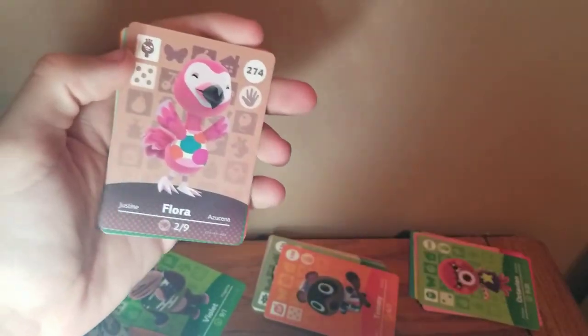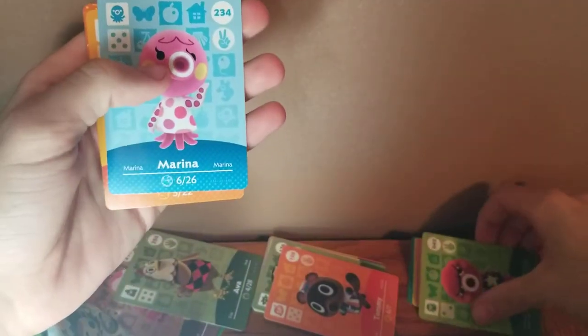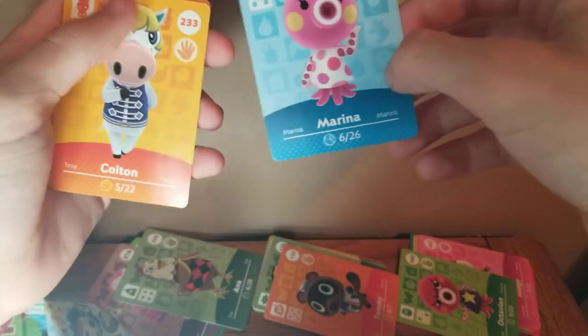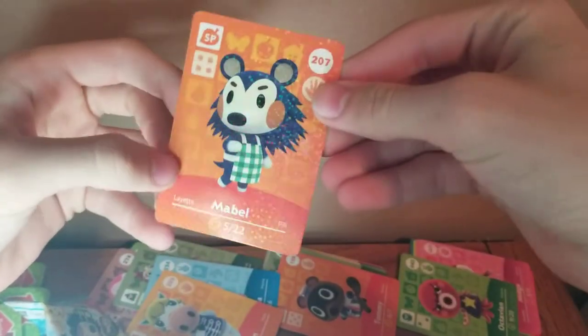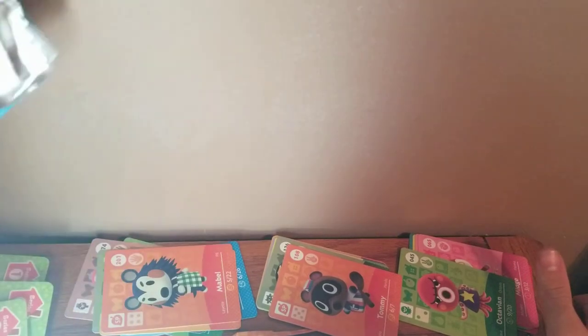Flora — oh my goodness, she's very good! She's one of the fan favorites — I think 'dreamies' is what people call their favorite villagers. Ava is like a golden hen chicken, that's kind of cool. Marina — are we going to get all three octopuses? Look at this — Octavian and Marina go really well together. I don't have her either, so I might invite her. She's very rare as well; I wonder how much she sells for. Next is Colton, a horse, and then Mabel from the Able Sisters. I looked online and I'm seeing people sell Marina for like $10 — someone has a $45 Marina card. I know her and Octavian are rare, so maybe I'll sell those.